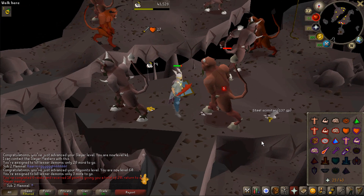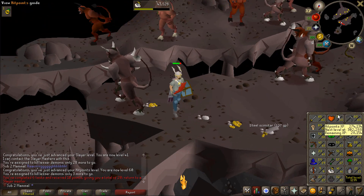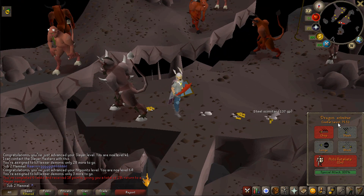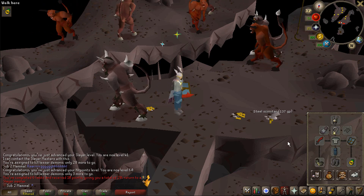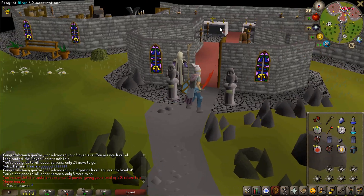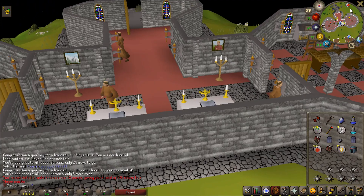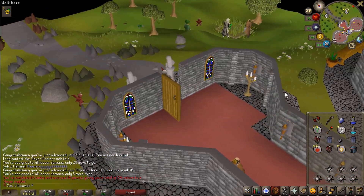I'm about to finish my task of Lesser Demons. We also just got level 60 Hit Points, which pushed us over level 75 Combat. At level 75 Combat, you unlock Konar. I'm going to get a task from Konar — I don't think Konar is the greatest at my level, but the extra loot from the keys is pretty nice. I'm just going to pray that I don't get assigned a terrible task.